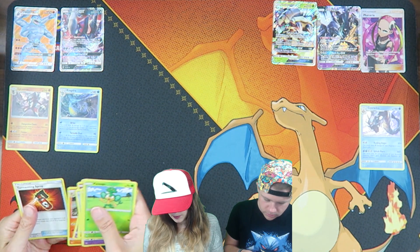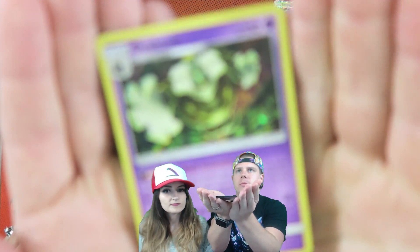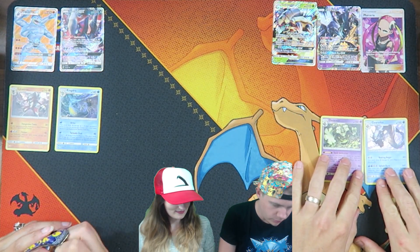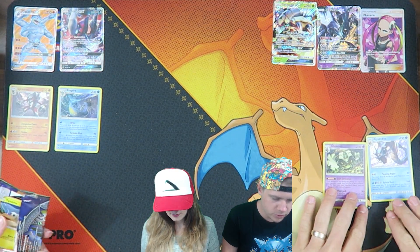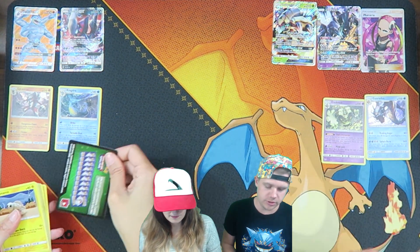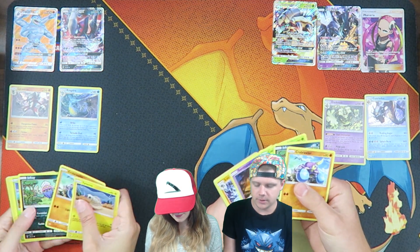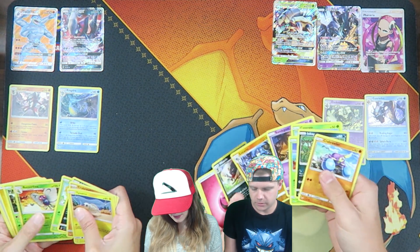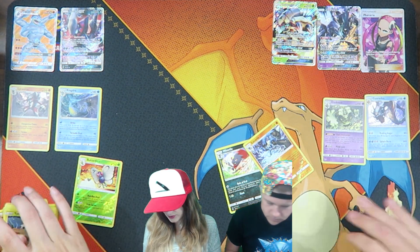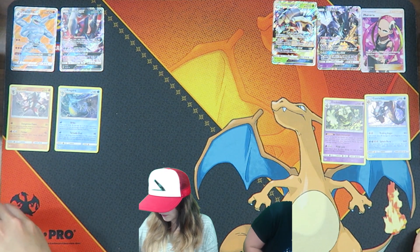Dusknoir. He's a good-looking holo. Two holos for me, two for you. I do have the Full Art Trainer and the two GXs. You have the Full Art GX. Come on. I got a Karp, I want to reverse - nothing. It's not doing so good. Yeah, they start off slow. That's how it goes. Reverse bear.